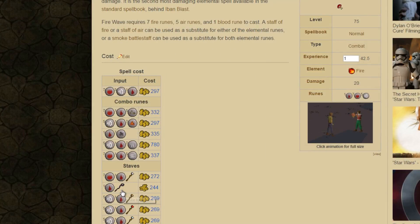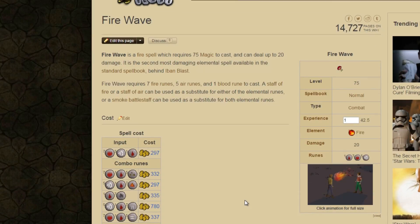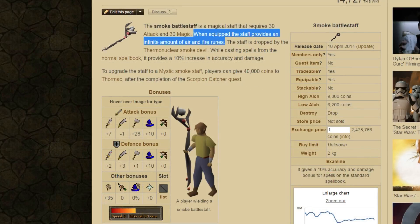75 magic is highly suggested because that is the level where you gain access to the Fire Wave spell, which grants 42.5 experience per cast plus additional experience depending on how much damage you dealt. This spell consumes 7 fire runes, 5 air runes, and 1 blood rune per cast. However, this is where the smoke battle staff is amazing - it provides unlimited fire and air runes, so you can cast High Alchemy with only nature runes and Fire Wave with only blood runes.